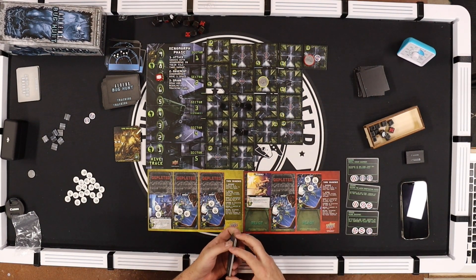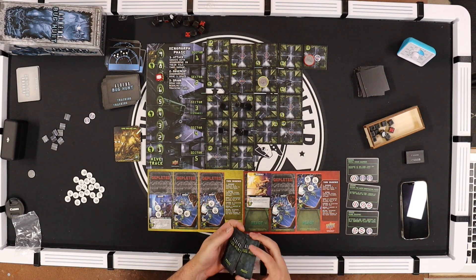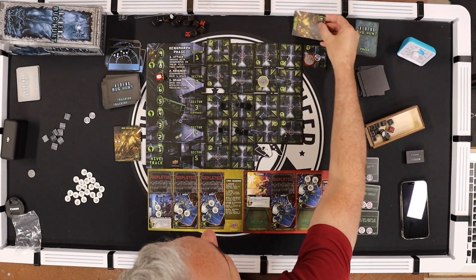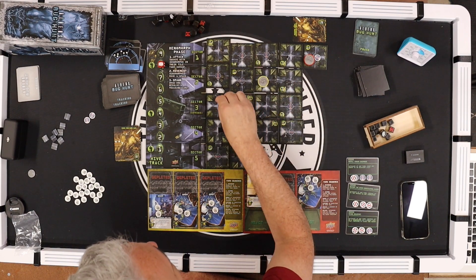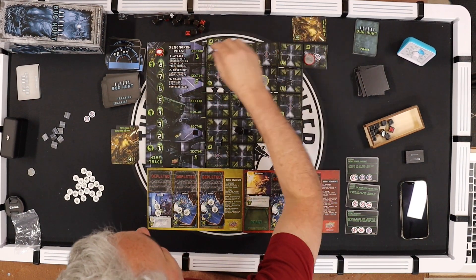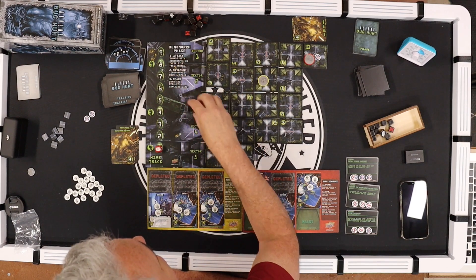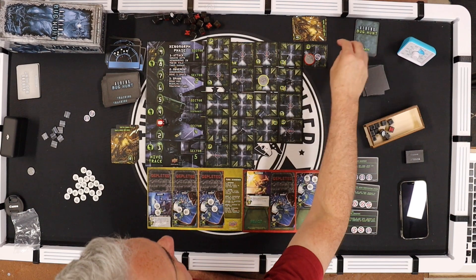Alien card: attack — nobody. Move: aliens move off repeatedly bumping the tracker, cascading through sectors. Red — Vasquez picks up this objective and uses it to move one tile. She moves here — nothing. She needs one more token.